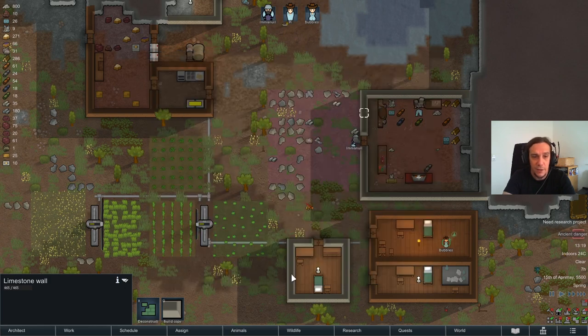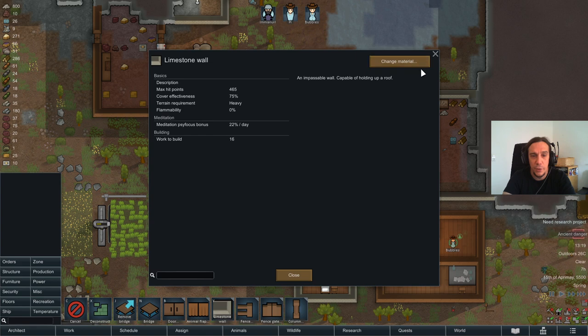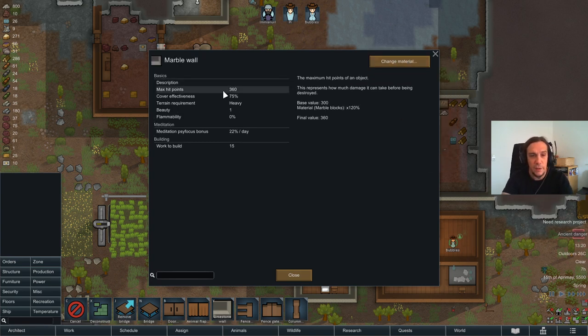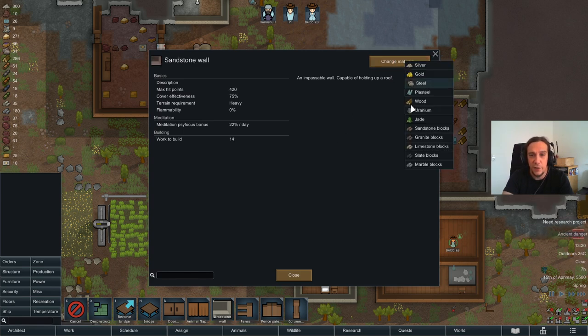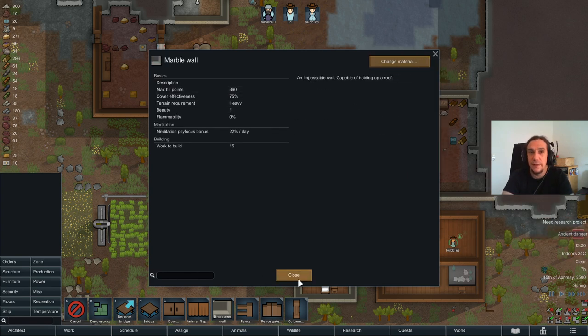There are different qualities of stone. As far as I remember, granite walls were the most solid ones at 510 HP. Marble walls are the least solid ones and they feature a beauty rating - with marble walls you can actually beauty up a place. Sandstone lies in between. Limestone and granite are your strongest friends, sandstone is third rank, then comes slate, and you shouldn't build with marble for defenses.